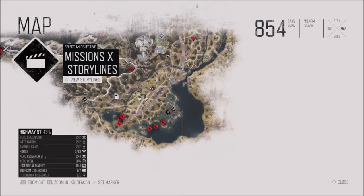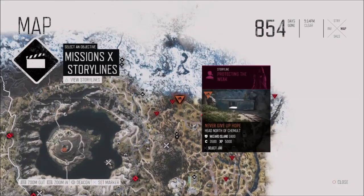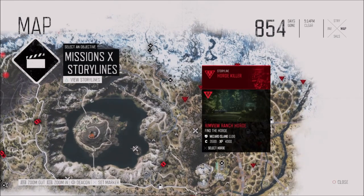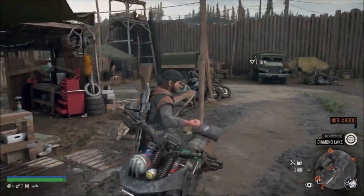Don't do the nets because it's pointless doing them. As you can see with the hordes, it's just saying Diamond Lake, but when you go over to the crater it's Wizard Island this time around. So make sure you look out for that.